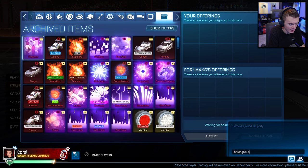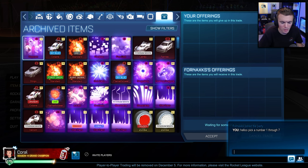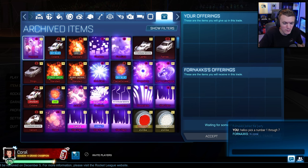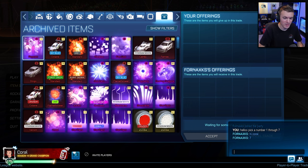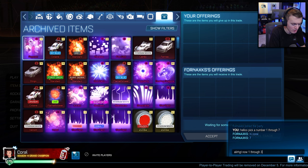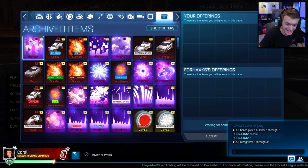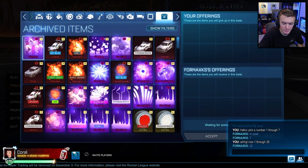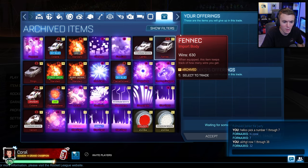Hello! Pick a number 1 through 7. It's probably going to be like four or five. Hello FourNax, what's up man. He picks 7. People like picking 7. Now 1 through 38, because I know there's not 39 in column 7 anymore.